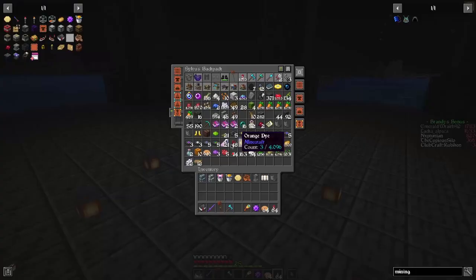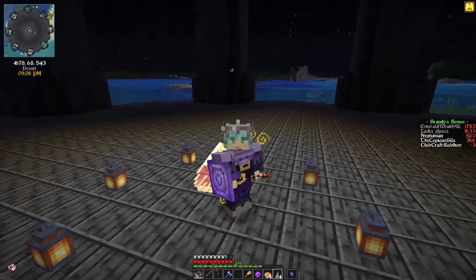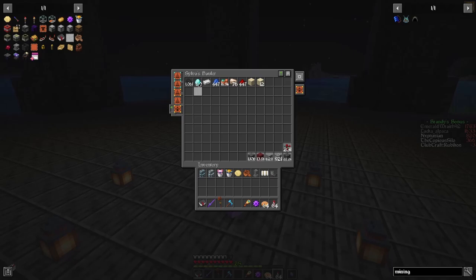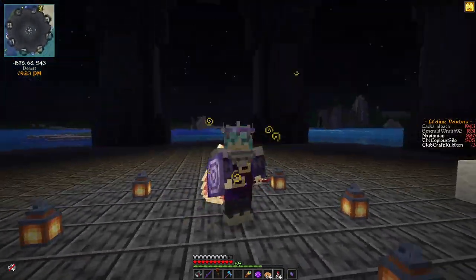You're not gonna believe this — we got 16 and a half thousand copper. What is that, something like 250 stacks? That's insane. We also got about a thousand coal and a bit of everything else. Overall I'm quite pleased. We actually had a hidden fifth level of fortune thanks to our cloak, and it shows.